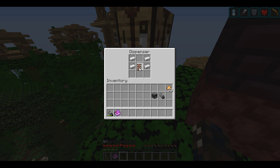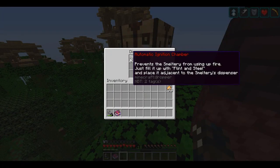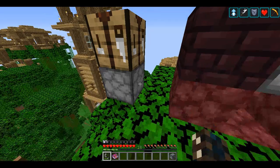Then our basic circuit board is going to go right on number 5, the Flint and Steel is going to go right on number 8, and the Observer is going to go right on number 2. And just a right-click, and as you can see, we have our Automatic Ignition Chamber.